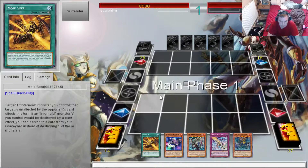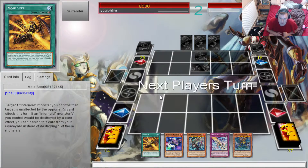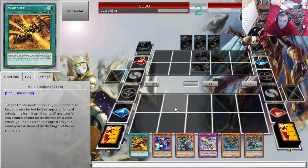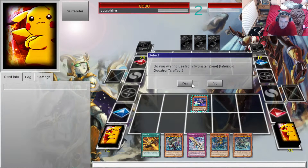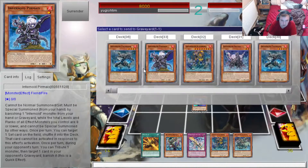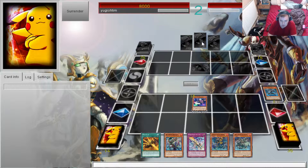What is going on guys, it is Yu-Gi-Oh Fest here bringing you a brand new Yu-Gi-Oh video. I am playing Infernoids at the moment. I have no idea what my opponent is playing because I'm on a random match, so I'm going to go for the normal summon of Decatron straight up, use the effect, and mimic Petrulia straight away.